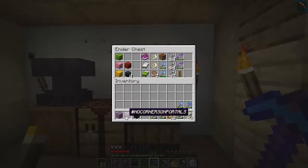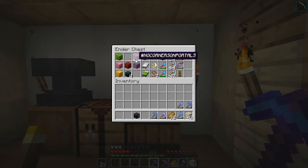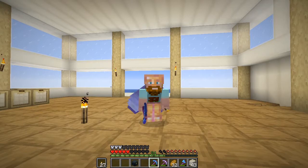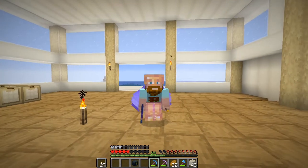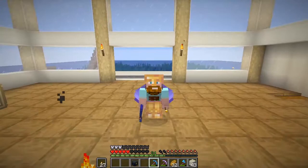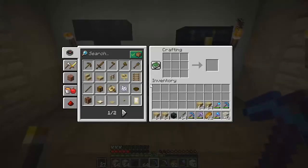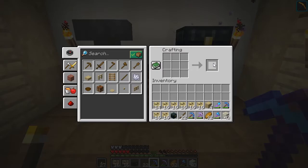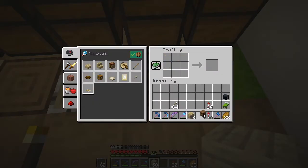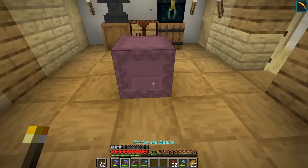Before we go over we should pick up a few shulkers just in case. Neon is the best — hashtag no corners on portals! That actually gives me an idea: Neon helped us out and we should do the same — he's on this whole crusade that no nether portal should have corners. Maybe we should help him out. Let's craft a few signs and a barrel. That looks good.